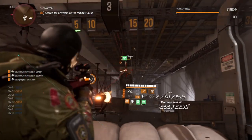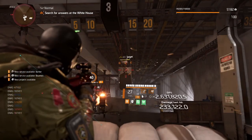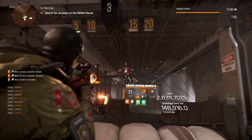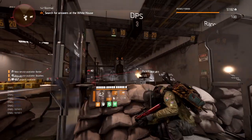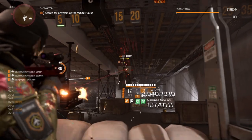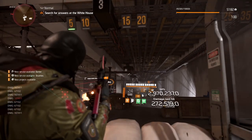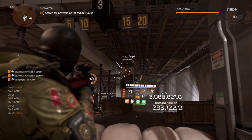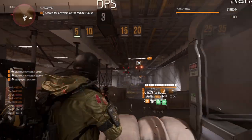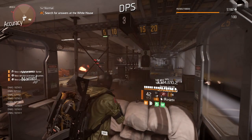We pop out of cover and get our Umbra buff, and our DPS is really quite high at the same time as the skills. Hop into cover for some healing and normal DPS — you're not really losing out on any DPS at any point, because when you're in cover your skills are doing work, and when you're out of cover you're doing the work and the skills are doing the work. It's just brilliant.